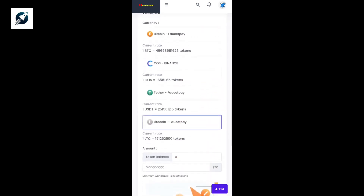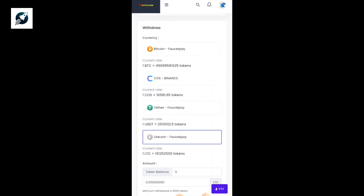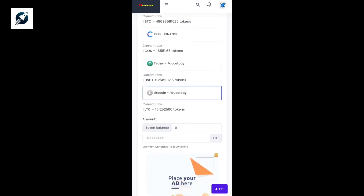You can withdraw your money as Bitcoin, Binance, Tether, or Litecoin. Today we'll be cashing out as Litecoin. One Litecoin is equivalent to a certain amount of tokens you'll be earning. After earning your tokens, select which payment gateway to withdraw from — we'll select Litecoin, and the amount you want to withdraw will appear. The minimum withdrawal from this site is 2,500 tokens.